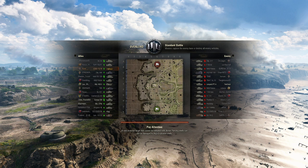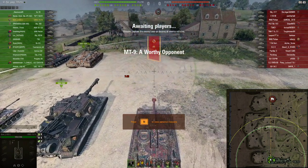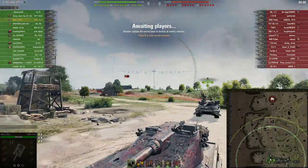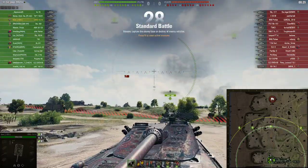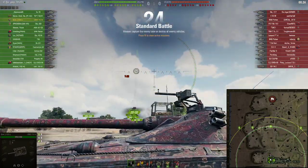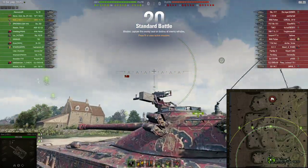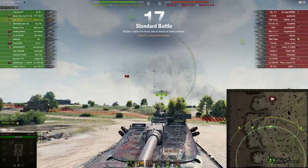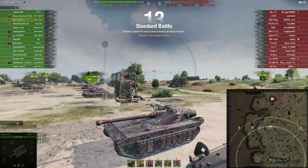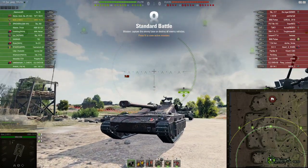We're on Overlord against the eights, nice. Matched up against the Patton, which is very good. We can pen this turret, he has trouble penning ours. The weak point on the UDES is the rather obvious cupola that is rather flat, except for when you're using 10 or 13 degrees of gun depression - it's kind of difficult to hit. Obviously if you get hit in the front plate at all, it's going to pen.